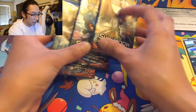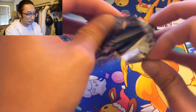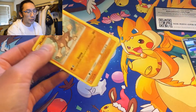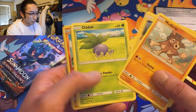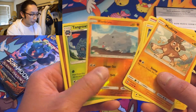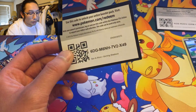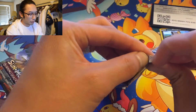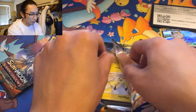We're gonna do the holofoil last because it's my favorite art pack for Burning Shadows. Oh — green code card. I don't think Charizard's in this pack because it was a green code card. Obviously, am I right? Tangrowth — boom! All right, moving on. This is gonna be one quick video. The code card is facing the right way — yes!